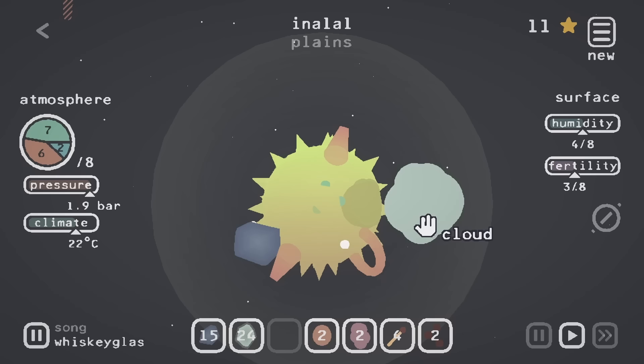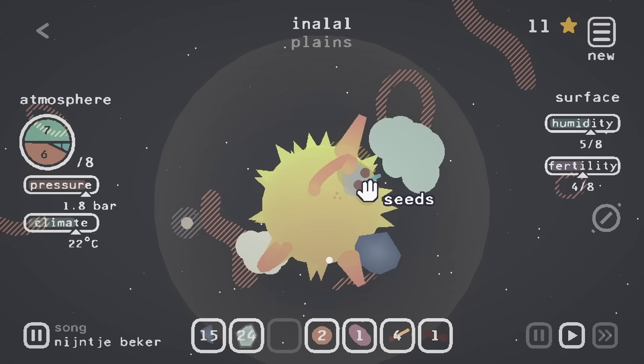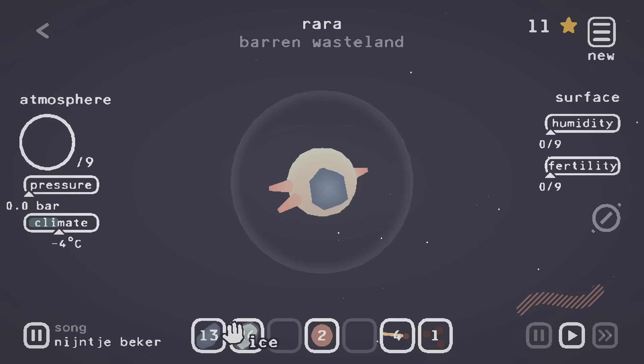There's clouds spawning all over our world now, it's raining and stuff. Have some more seeds, friend. I don't really want to mess this planet up too much, so let's go to the other one and burn it. We'll just slap in all the coal and light it on fire. Good job, little planet. I'm proud of you for burning.